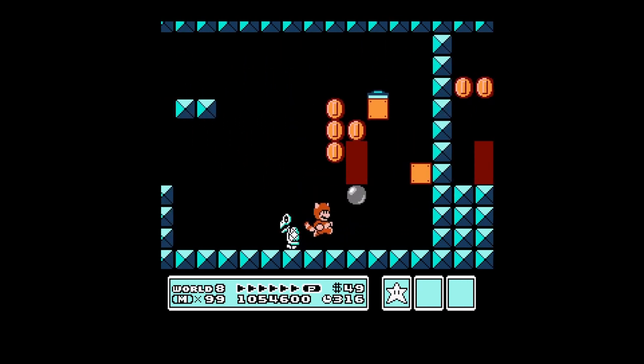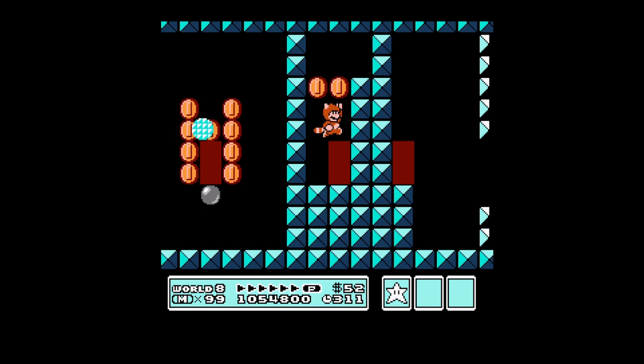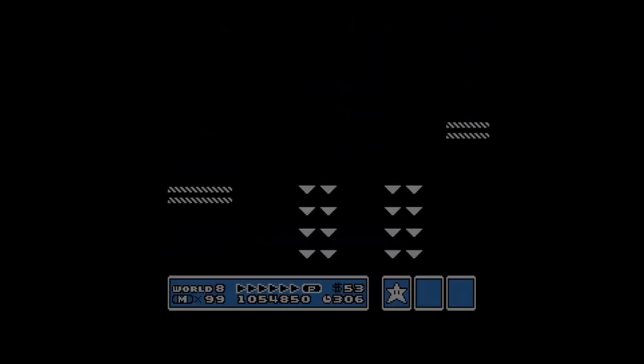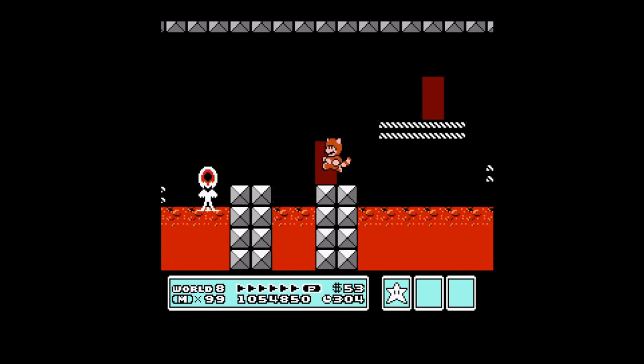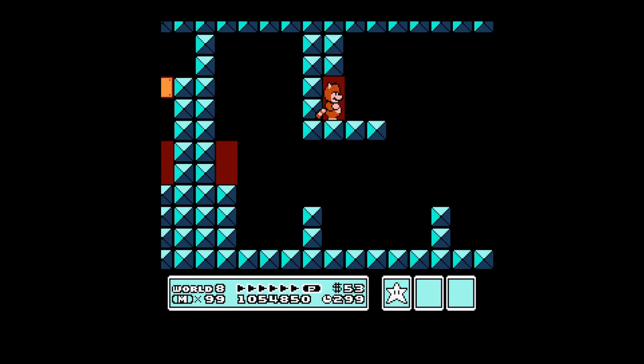The first one-up I'm going to show you: you hit that power switch there and it reveals a secret door that goes into an unaccessible area on the upper level. That is your first one-up and it is behind a secret door.